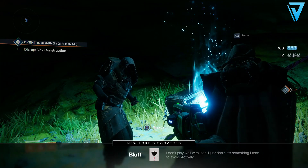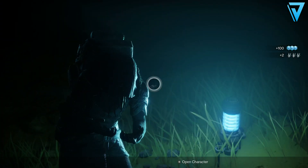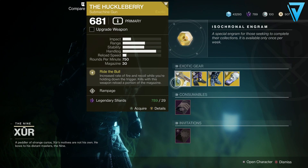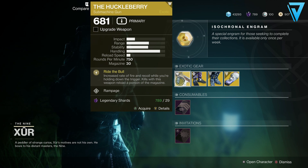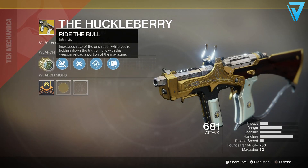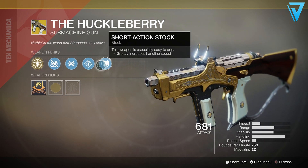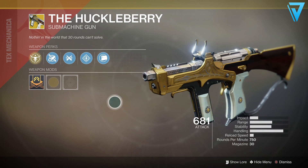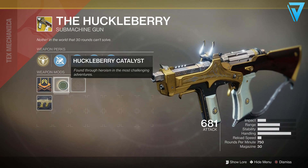Let's see what his inventory is like. We have a couple of Forsaken exotics. We've got the Huckleberry as the exotic weapon — this is a submachine gun with the intrinsic perk Ride the Bull: increased rate of fire and recoil while holding down the trigger, and kills with this weapon reload a portion of the magazine. This is a really fun weapon, great for PvE. SMGs aren't the strongest in Crucible, but definitely pick this one up — it's fun, especially if you've got the catalyst.